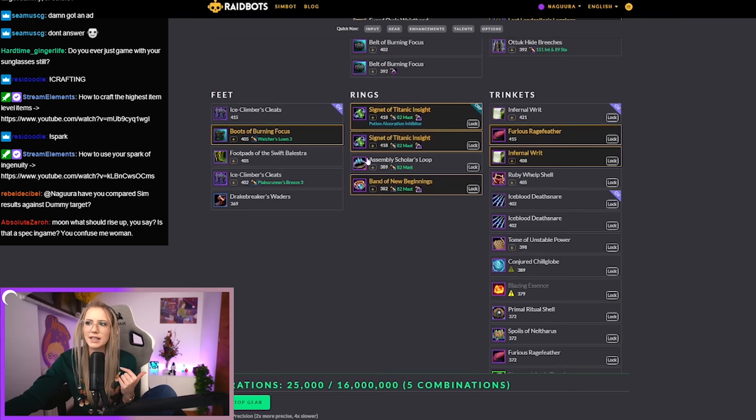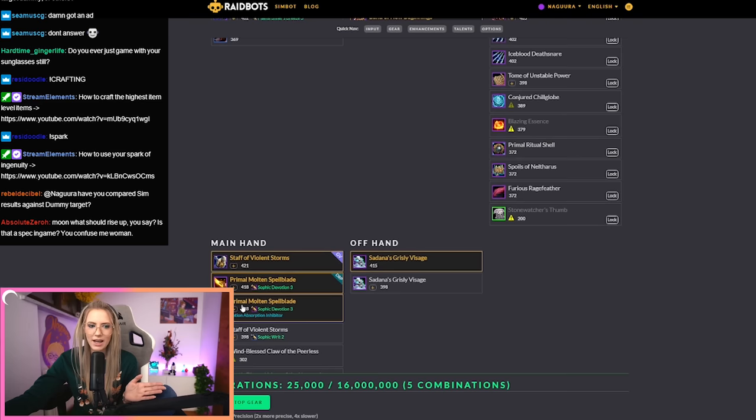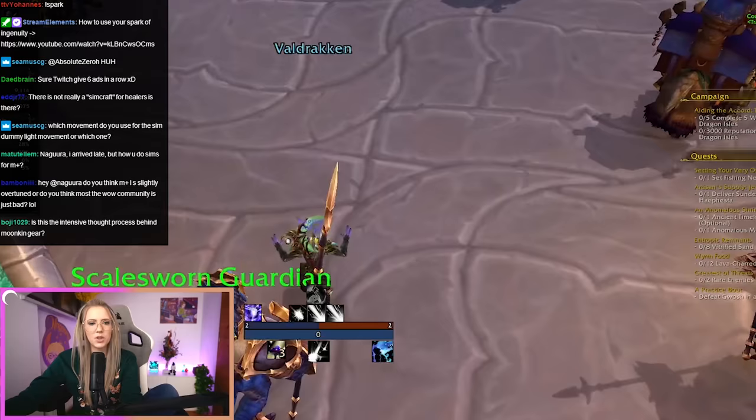If you don't do that, the sim will treat the weapon as a downgrade because you'd be losing an embellishment by equipping it. This is the only way to sim the vault properly — you have to make up for the things you lose, like embellishments and tier set pieces.